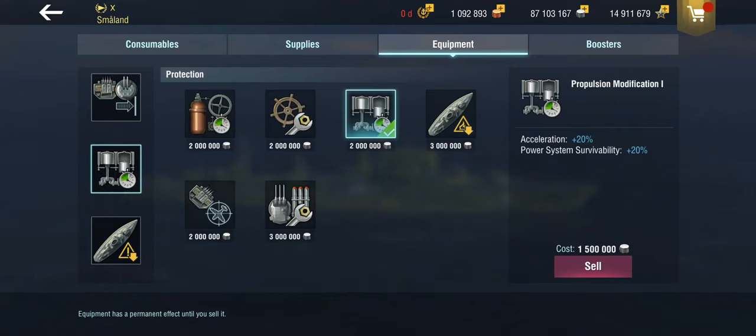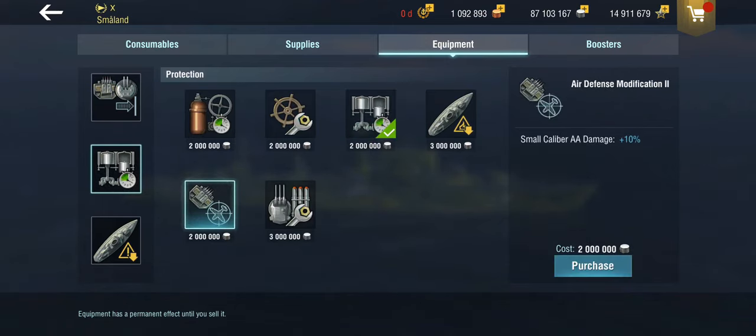Propulsion mod 2 is a no-brainer. For a full AA build, you'd take the extra 10% small caliber AA. A full AA build makes sense if you're frequently divisioning up with a carrier — so that might justify having one of these. You could have a Halland with a traditional build and a fully meme-spec'd Småland for carrier divisions.